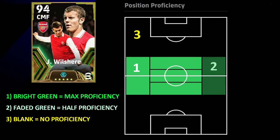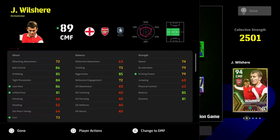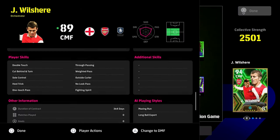By default he's only able to play AMF, CMF, and DMF. Bright green is max proficiency, faded green is half proficiency, and blank is no proficiency at all. This only really affects the player's overall rating — if you use sub tactics you can still play Jack Wilshire as a right winger, he'll still have his stats, but his rating will plummet visually.